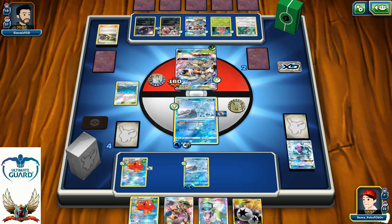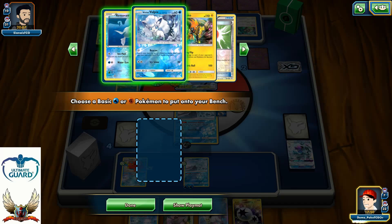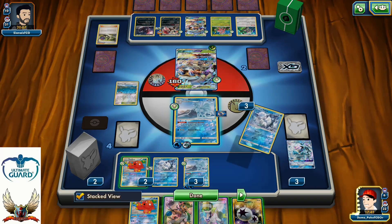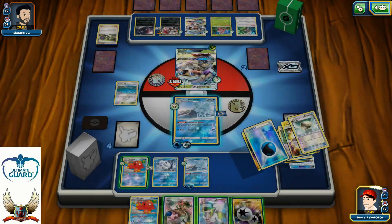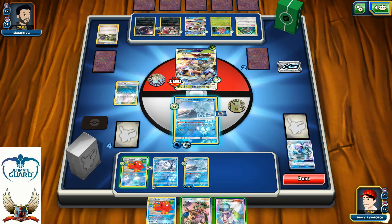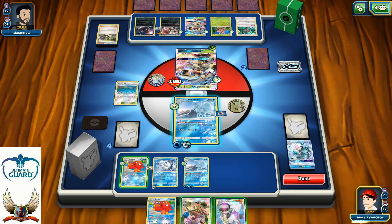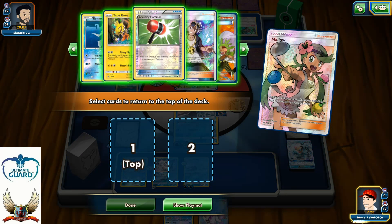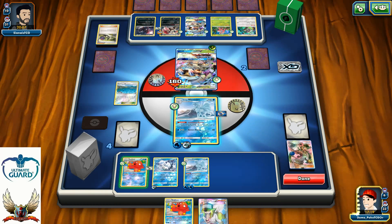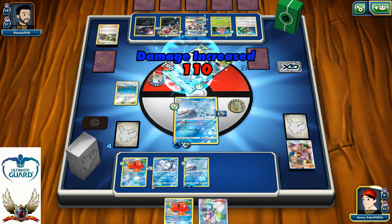One, two, three, four, five — DCE energy attachment. Mallow for Crushing Hammer and Guzma, still with one energy available. Aurora Beam for the knockout — 110! Ninetales and Brooklet Hill, still no Guzma from prizes.